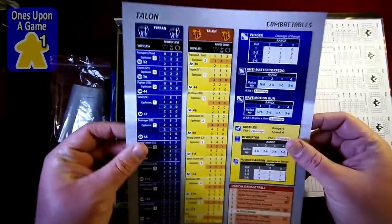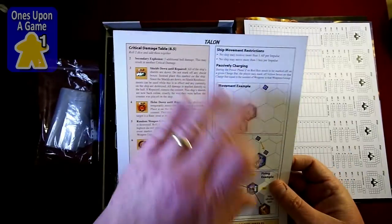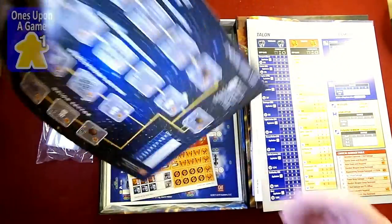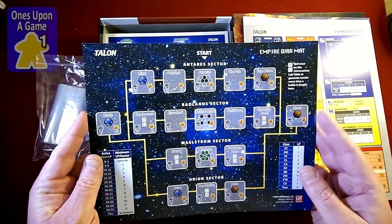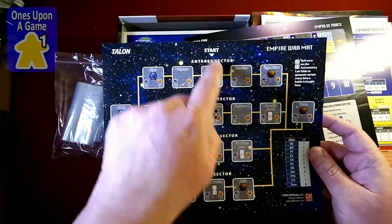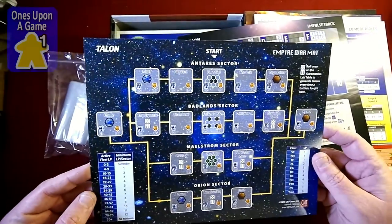Combat table reference chart, double-sided, with critical damage information. Then there's the Empire War Mat with the Antares Sector. It'll make more sense as I read the rules and play it — you start here and work your way through doing certain battles. This may be for the campaign game. Single-sided.